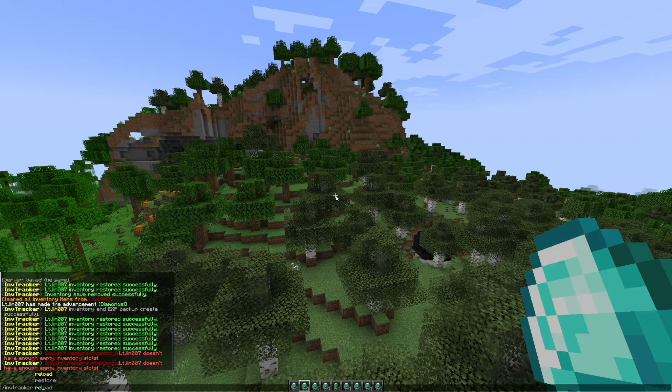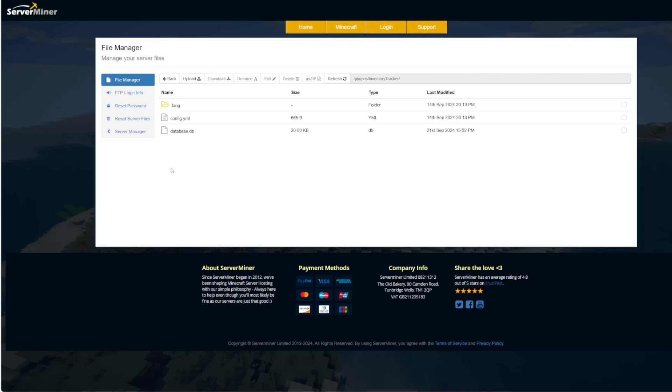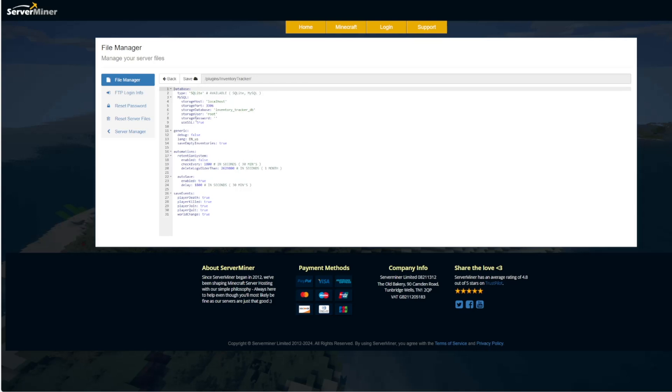Finally there's the inv tracker reload command, which you use if you've made any changes in the config file. Here we are in the SM panel control panel — you can see there's a language folder, database file, and then the config. If we jump into the config there's not really too much in here. You can see we've got the language saved over here.